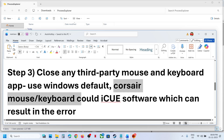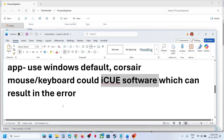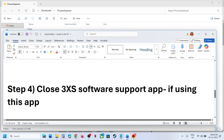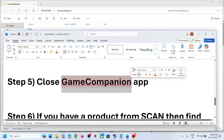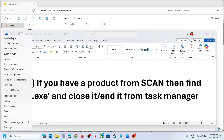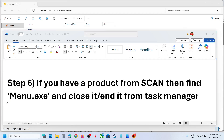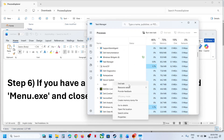For example, if you have a Corsair mouse or keyboard, and the ICUE software running, make a right click and end it in Task Manager. If you have the 3XS Software Support app running, close it. If you have the Game Companion app running, close it. If you have a product from Scan, you might see menu.exe in Task Manager — make a right click and end task.